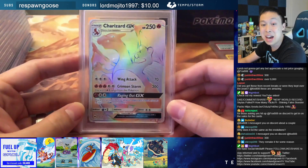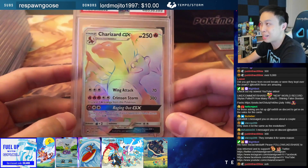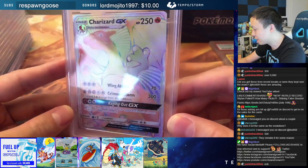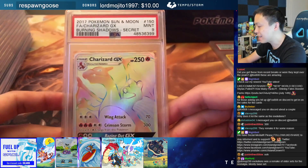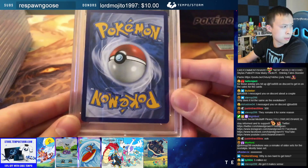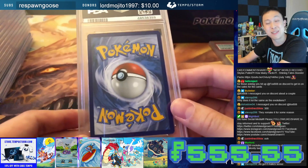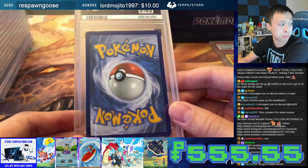Another Charizard here from Burning Shadows — the biggest chase card from the set. People really love this card. PSA 9, Secret Rare Charizard GX from Burning Shadows. This one is going to be $555.55 — a very fun price and a very good price too.